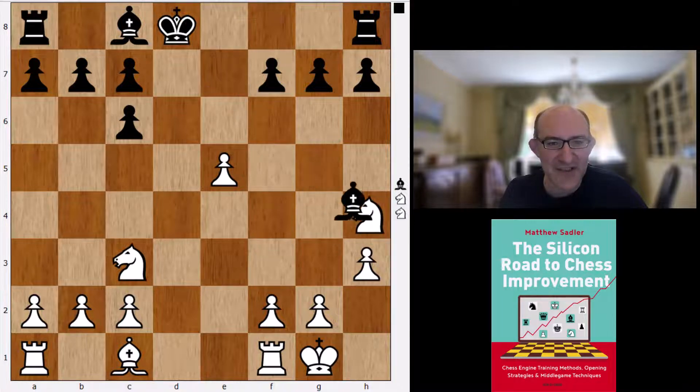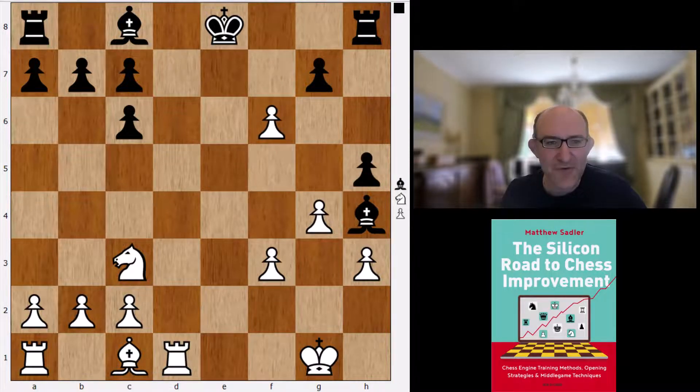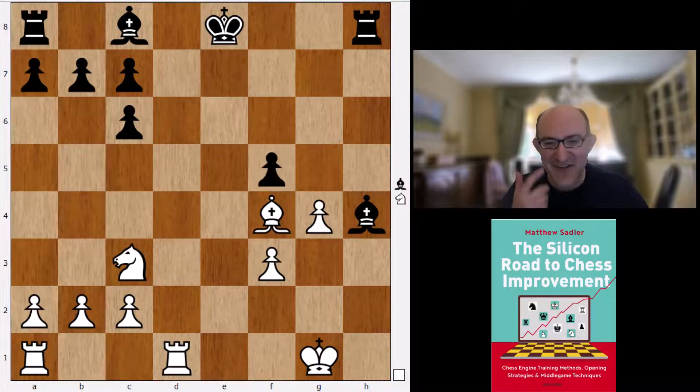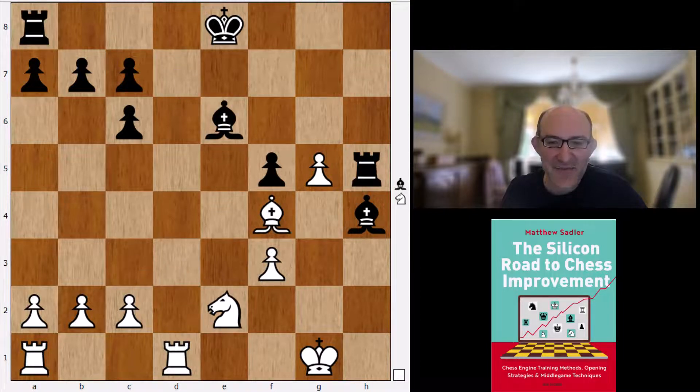Here Stockfish just finds the most critical lines. After g4 - very important lines - Black managed to swap off some more pieces and reduce the cramped position a little, but White is using that to expand on the kingside and Black has to be very sharp. We're actually following a Shankland-Wesley So game from St. Louis 2021, with Black rigorously trying to swap off all the kingside pawns. Then Ne2, Bb6, and Ng3 is Stockfish's novelty.